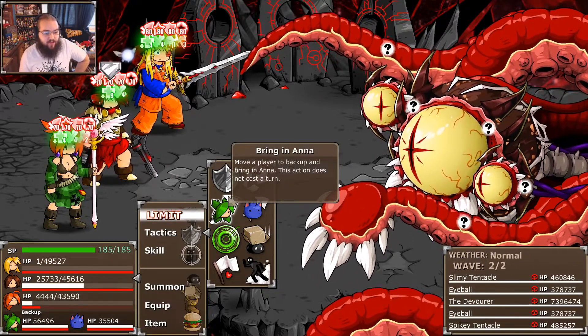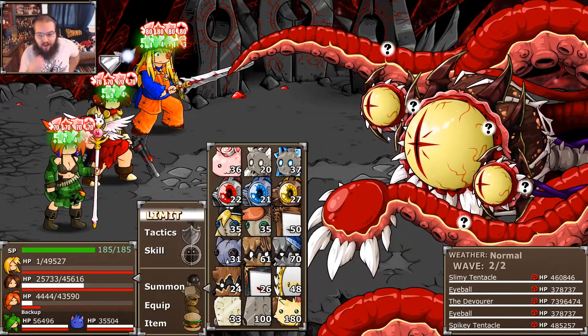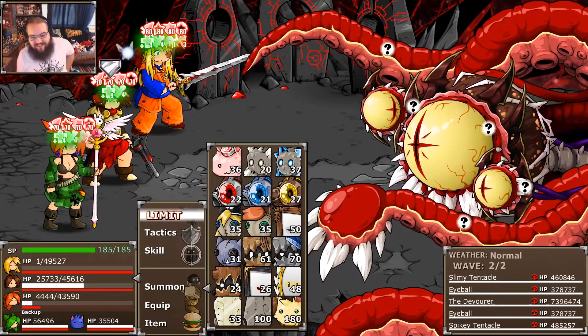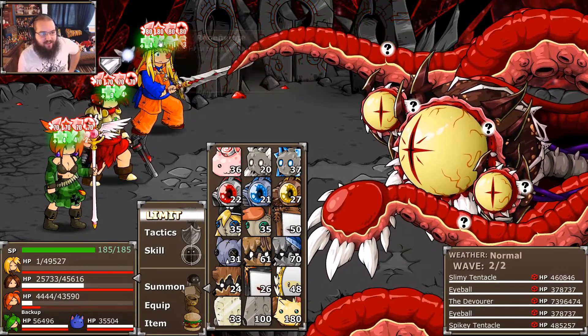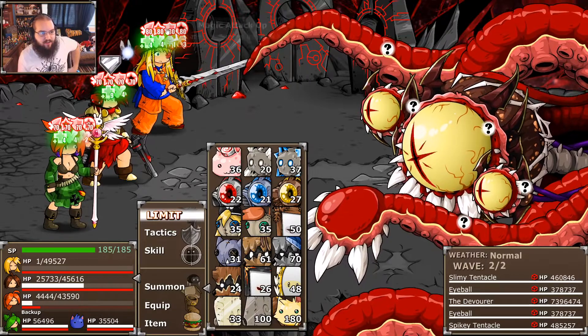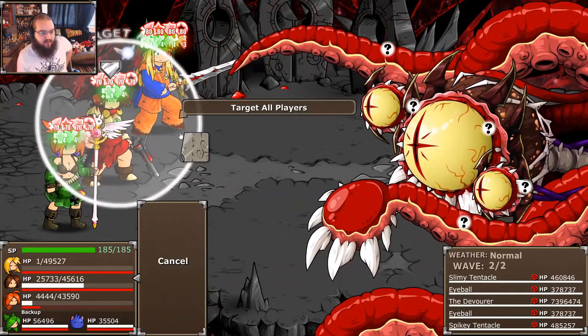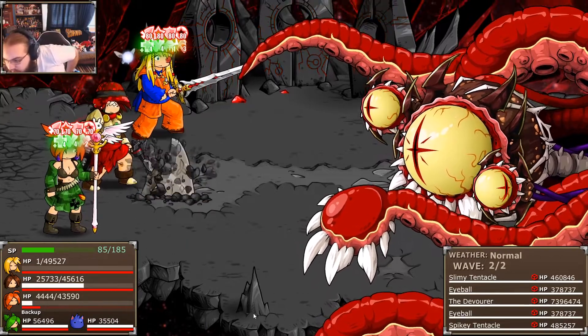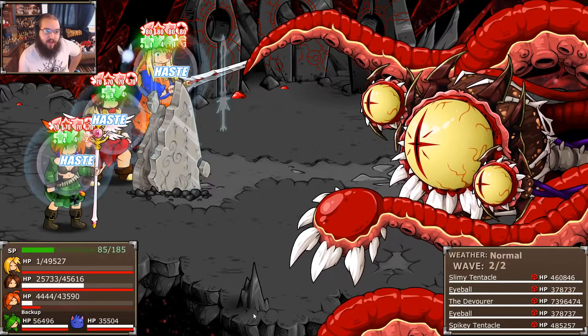I was hoping to avoid this again, but I think I actually have to do Viking Monolith again. I can't afford to have Matt die — he's got good statuses on him right now. The buffs he'll get back when I revive him but the statuses not so much. The problem is I can't kill off all the tentacles and also heal Matt with just one turn left.